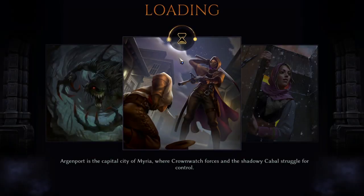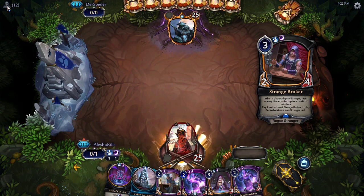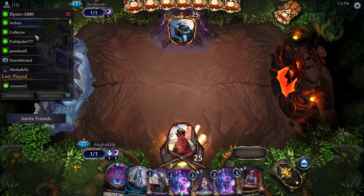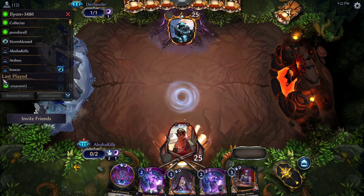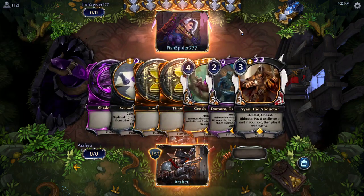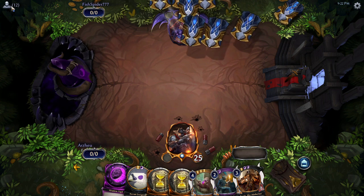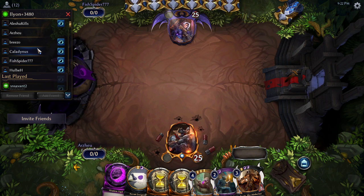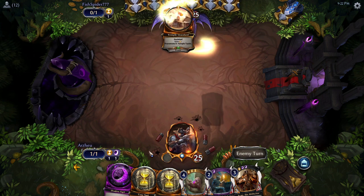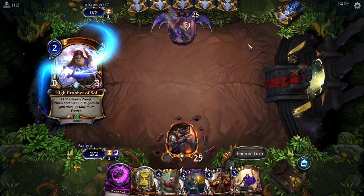We're gonna watch from Arzu's side this time. Soul's Rest off the Invoke was needed — I was thinking Passage of Eons, but something that hit a bunch of units at a time. Fish Spider's starting out with a Molo unit — not the best position. And Arzu's got a fantastic start: two-drop, three-drop, four-drop, now with silence to back it up.